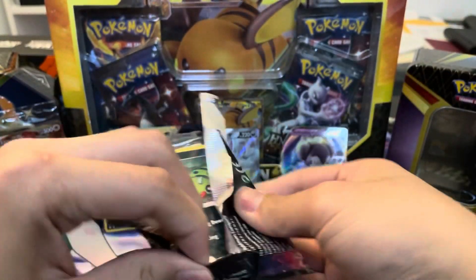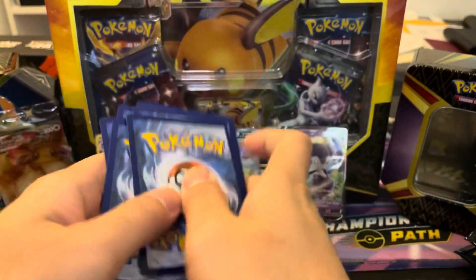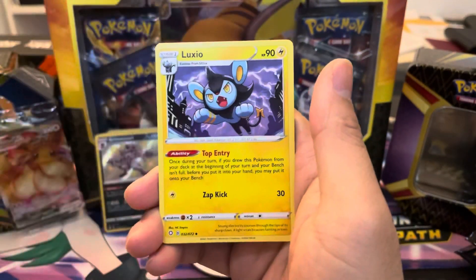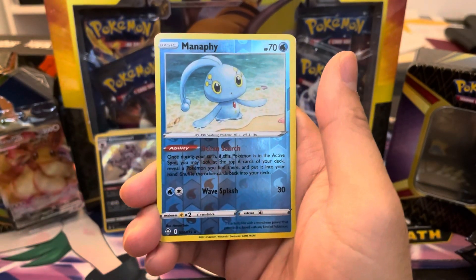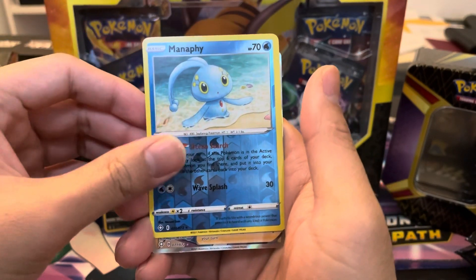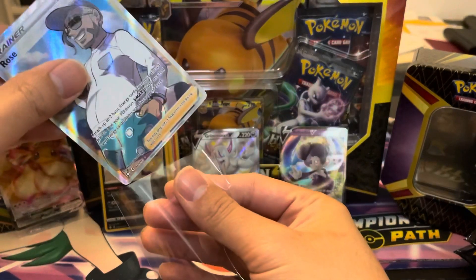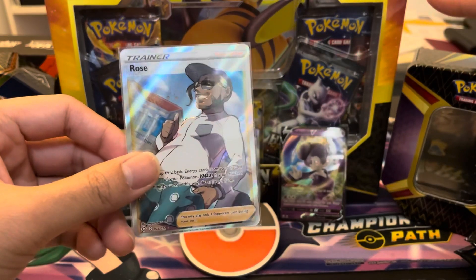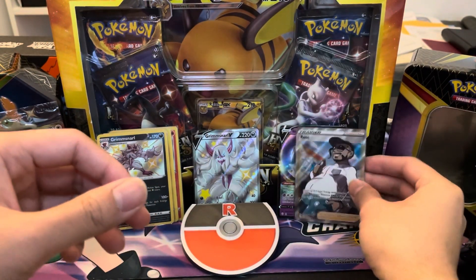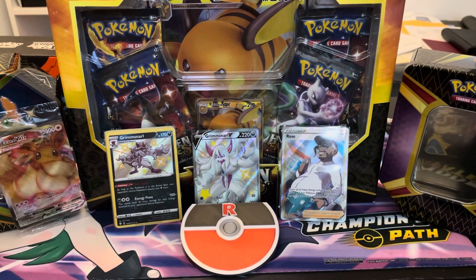Let's see if there's last pack magic out of this first box. I saw something shining in the back, so I know there's a hit in here — let's find out what it's going to be. Manaphy reverse — I will take that. But what is in the back? Full Art Trainer! 71 out of 72 — it is Rose! Hello Rose, welcome to the party, looks like he is ready for a summer vacation. We got one Full Art Trainer, one Full Art Shiny, four Baby Shinies, and one regular V. Seven hits out of that Elite Trainer Box — very impressive. I am thoroughly pleased with that Elite Trainer Box.